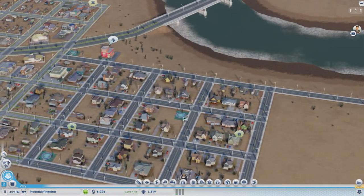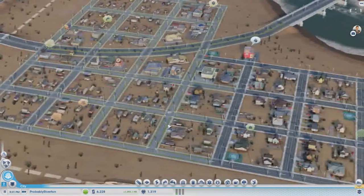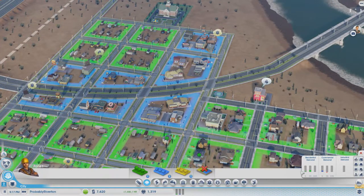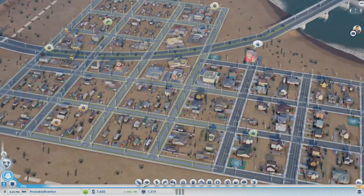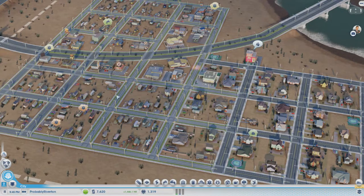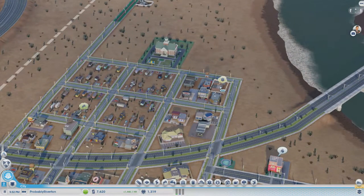Some high-density roads — we did some little ponds to try to raise some land values because they want medium density shoppers. He's happy now. I think we finally got it all situated.